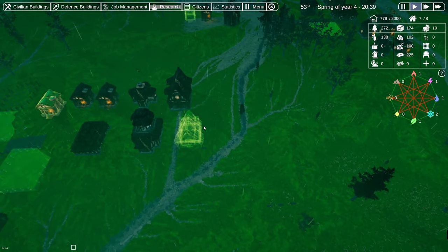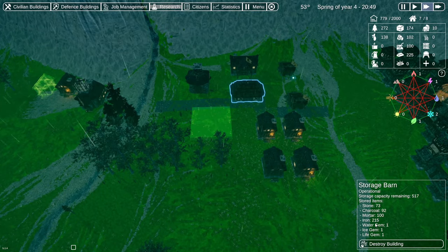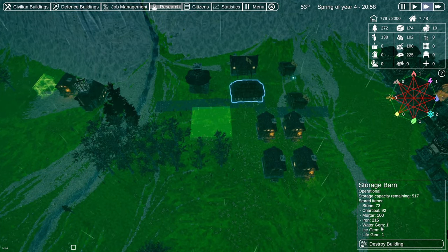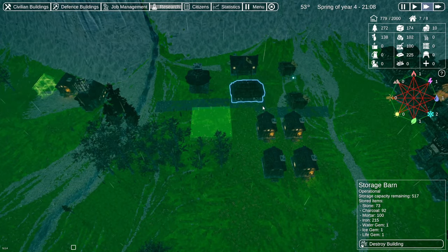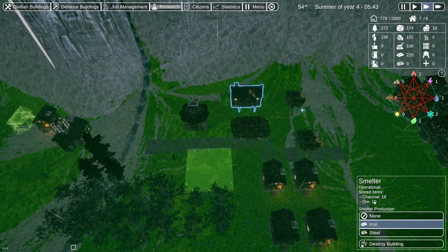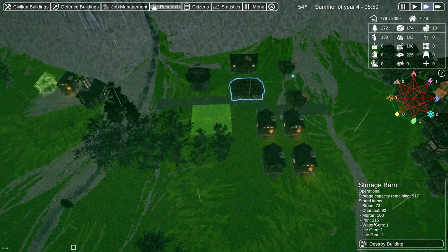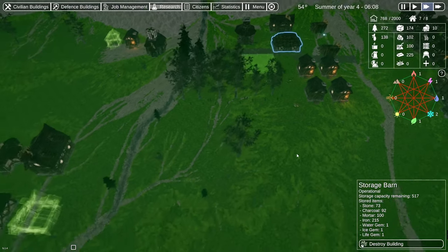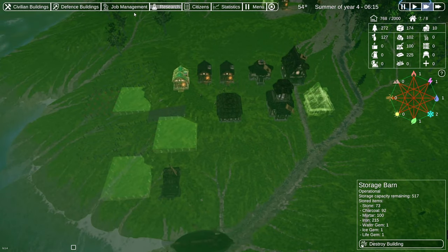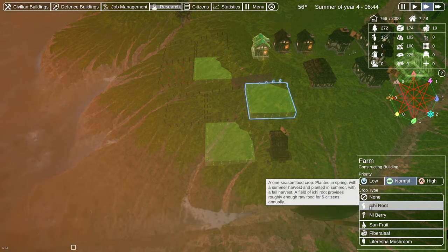We don't have anybody doing research right now. Charcoal looks okay, that's rebounding. Iron, stone — everything looks pretty good. Our smelter has charcoal and ore, so that's getting turned into iron pretty fast. That's probably the next worker I'd look to take off because we have a ton of iron. It's summer now — does anything get planted? I don't think there's anything planted in summer, maybe the itchy root.